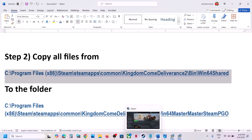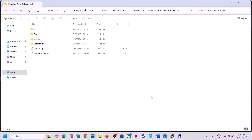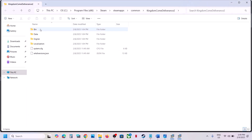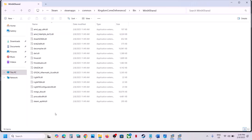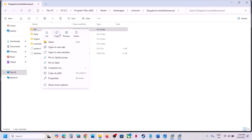Go to Steam, right-click on the game, select Manage, then click on Browse Local Files. Open the bin folder, then open the win64 shared folder. Before making any changes, create a backup of the bin folder — copy it and paste it to the desktop.